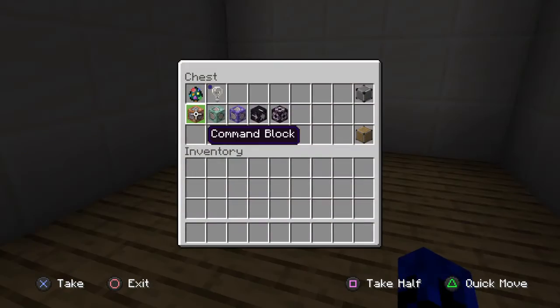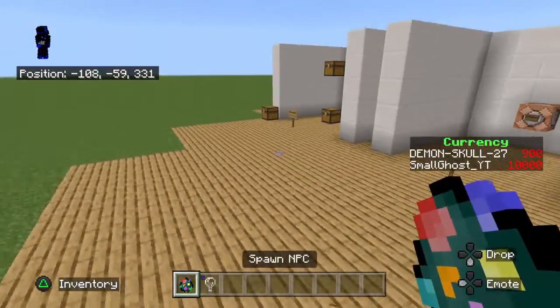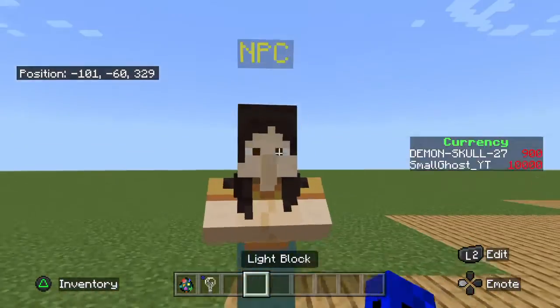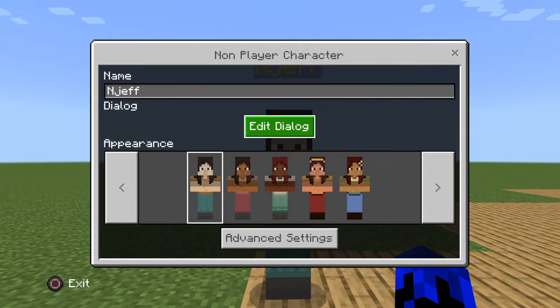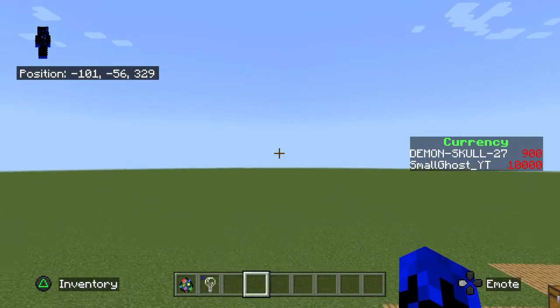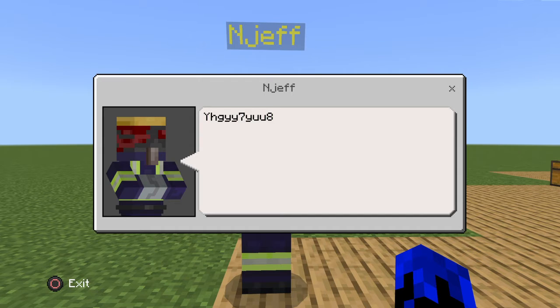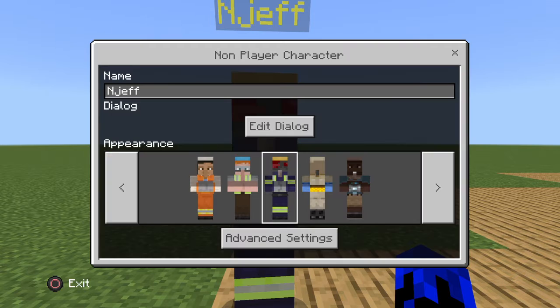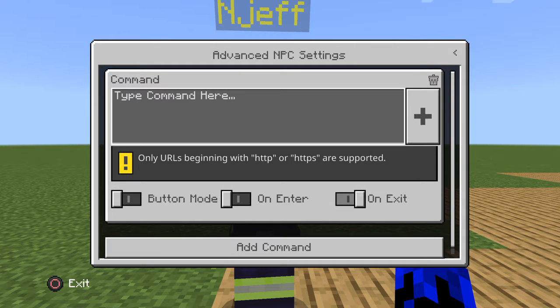Next we're going to get on to the NPC and the light block. On the NPC you can actually change the name — say, Jeff. You can change the appearance to mostly anything, and you can make it say anything. When someone opens it they'll see what you've typed. In creative you'll get the full editing menu.